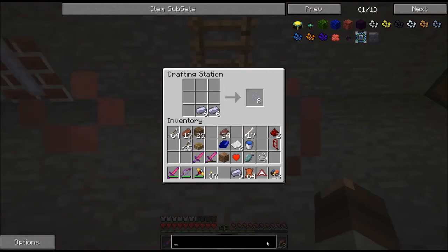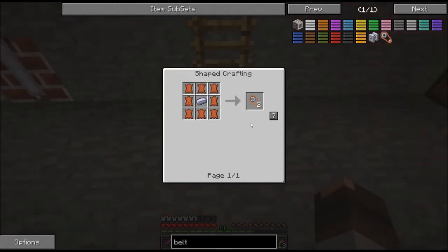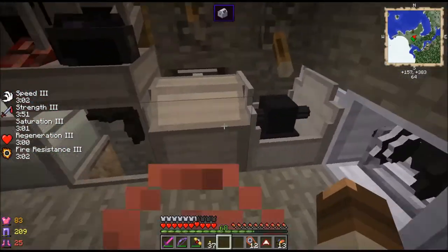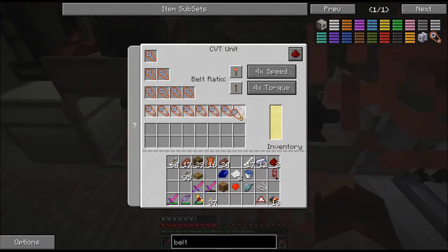To make the belt - oh I guess I only need the belt, I almost wasted a bunch of this. I need one, two, three, four, five, six - I think that's all I need. The belt bearings were part of this recipe. So what I can do is this guy and my torque.